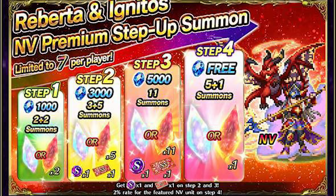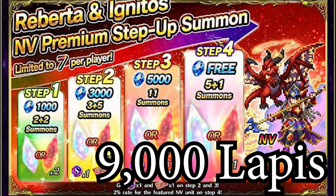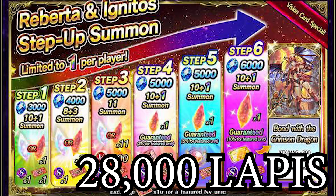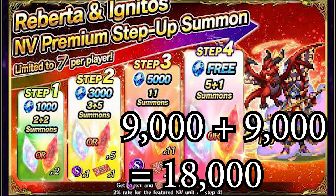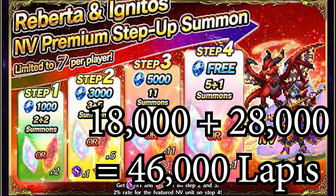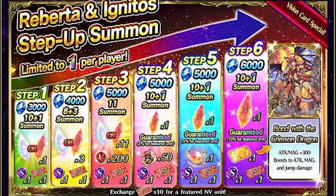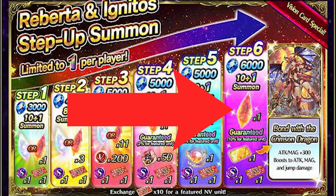Roberta's drop rate on the last step is increased to 2%, which seems great, but they're only giving you 6 units there, so you don't have as great a chance as you might think. Overall, that's 9,000 lapis for 2 Roberta tickets, and if you combine that with the previous banner, you'll need to spend 18,000 lapis for 4 tickets. Add that with the 28,000 lapis spent earlier, and you'll have to spend a total of 46,000 lapis for 1 Roberta — worst case scenario. The minimum could actually be 45,000 lapis by ignoring the last step of the more expensive banner, but personally I do think the extra lapis is worth it.